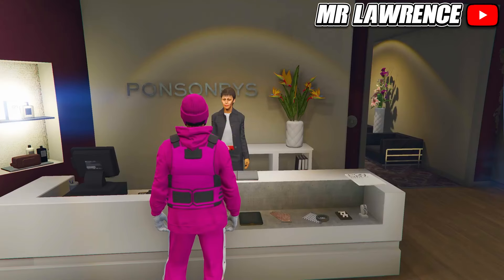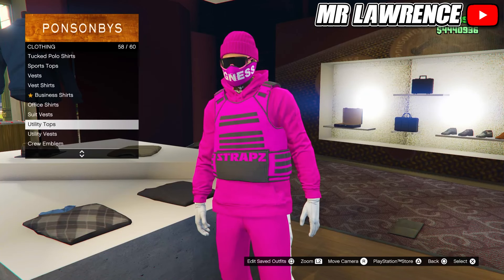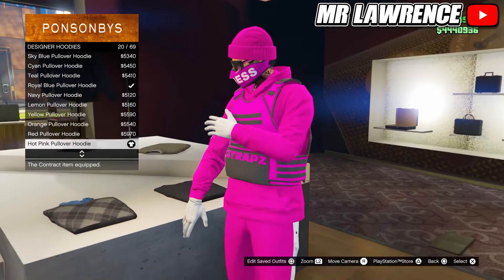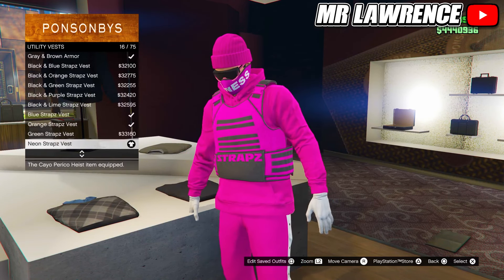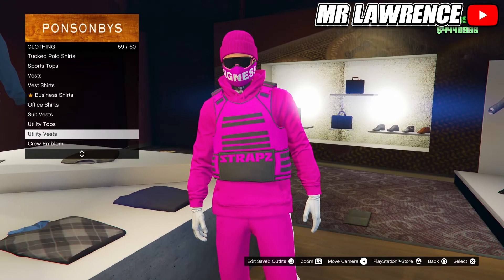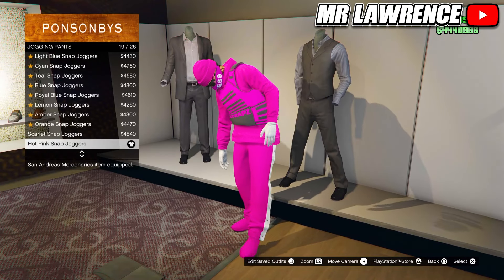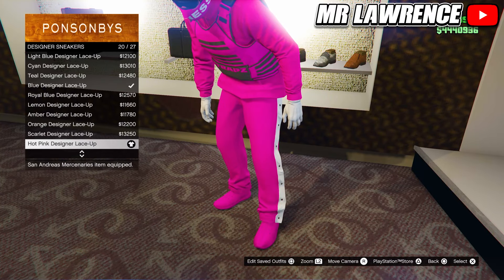We will start with the pink outfit. First go to the top section. Now go to designer hoodies and purchase the hot pink pullover hoodie, number 20. Stay at the tops, go to utility vests and purchase the neon straps vest, number 16. Then head over to the pants. Go to jogging pants and purchase the hot pink snap joggers, number 19. Now go to the shoe section, designer sneakers, and purchase the hot pink designer lace up.